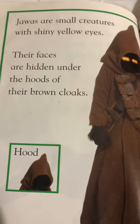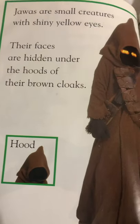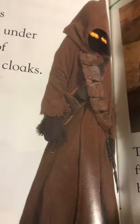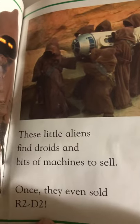Jawas are small creatures with shiny yellow eyes. Their faces are hidden under the hoods of their brown cloaks — there's their hood, and the outfit they're wearing is a cloak, like a big coat. These little aliens find droids and bits of machines to sell. Once they even sold R2-D2!